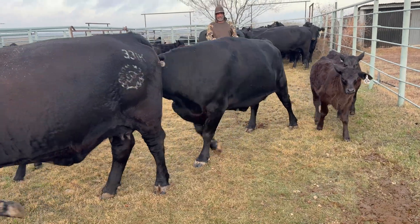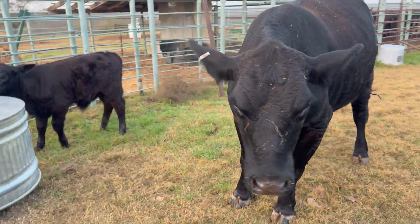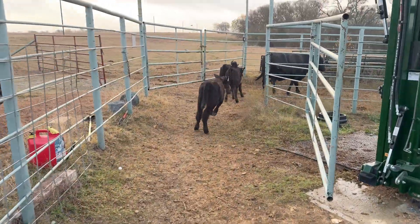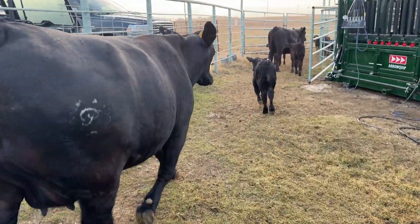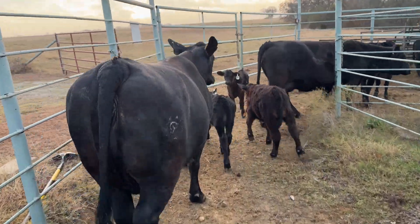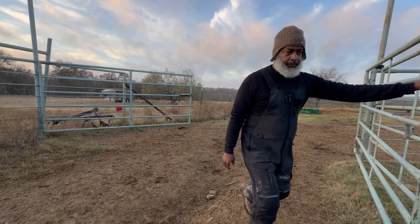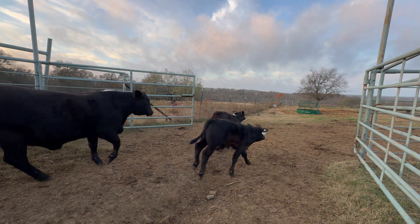Those two got CIDRs in them. We're sorting cattle to make it easier to work. The bred cows and calves go back out into the corral pasture. Then the next two groups will be the 17 cows for AI work and the 4 heifers for AI work. The bred cows right there have CIDRs, don't they?